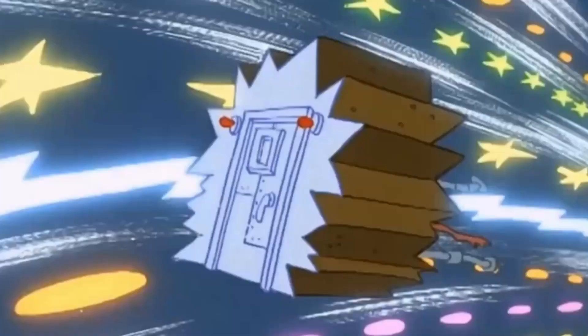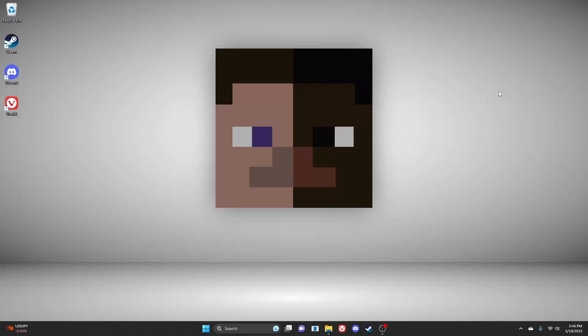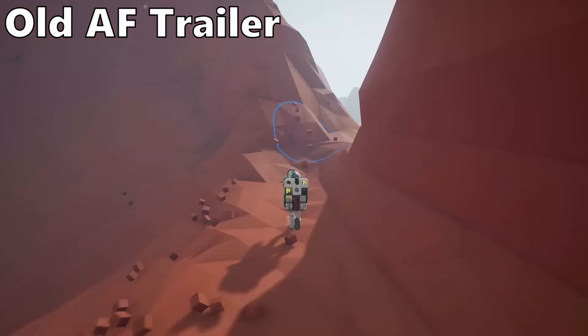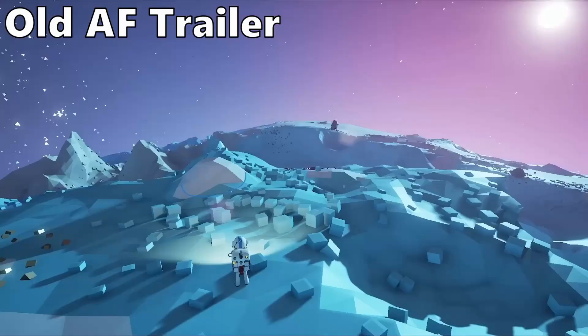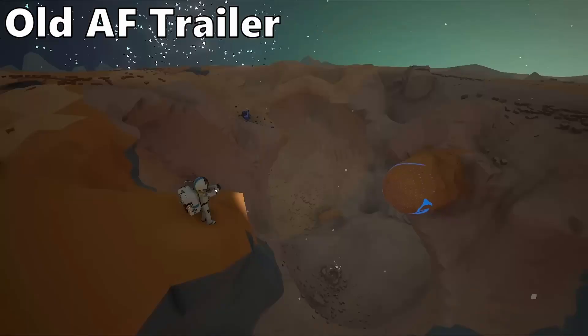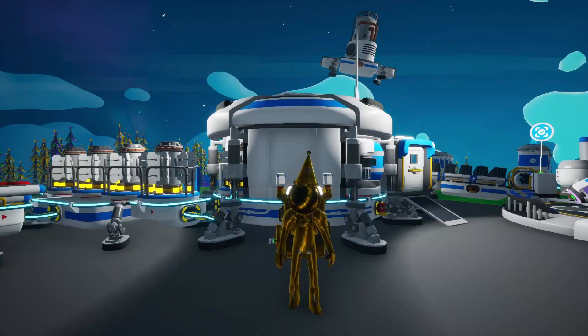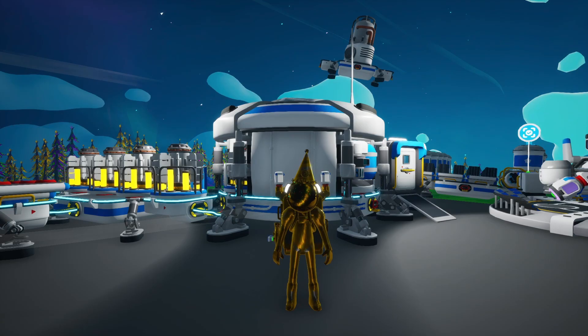So today I did the impossible. I traveled back in time. Well, actually I just installed an earlier version of Astroneer. But this version of Astroneer is from 2016. Nearly 7 years have passed since this version dropped, and I'm willing to bet more has changed over time than most of you realize, myself included. Because I'm going in blind on this one as well. I don't really know what this version was like, so we're about to find out together.